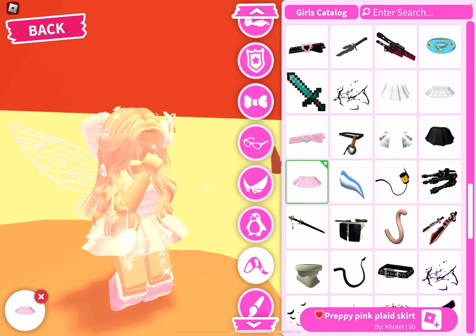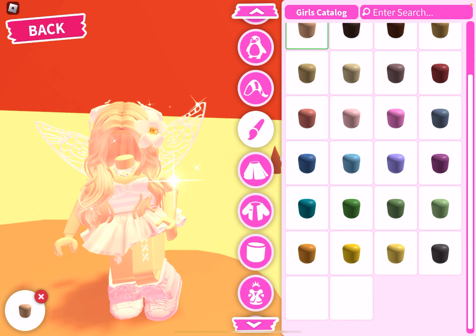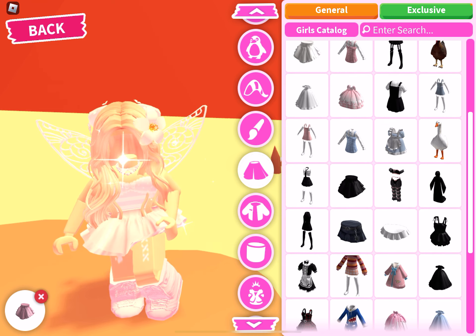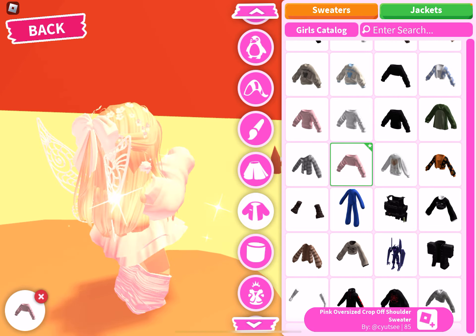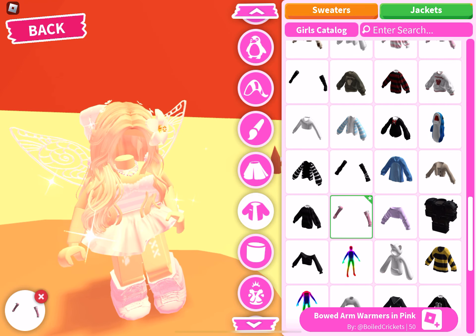You obviously have the skin color. And then you have the dresses — these look really nice. And you have the cute little shirts. I recommend using these shoulder things — they actually look really nice.